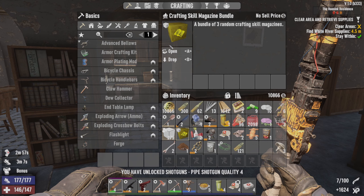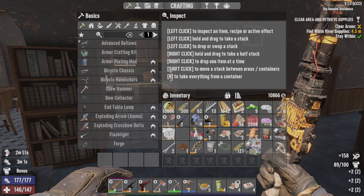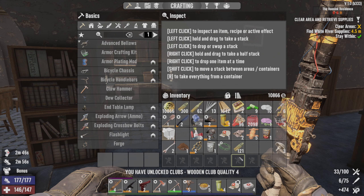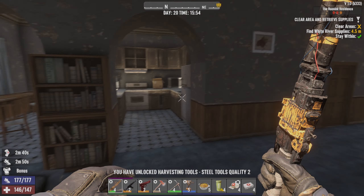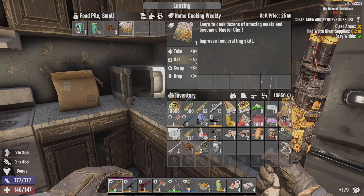I didn't even open up my crafting skill magazine from the trader - we'll do that right now. Nothing. Big hitters - we'll just use that. And tools digest - very good. Steel quality 2 - that can be my improved axe. That is a big upgrade for my axe. We might have to do that when we get home later.